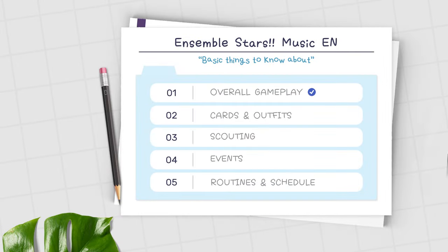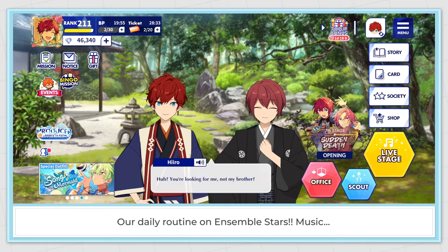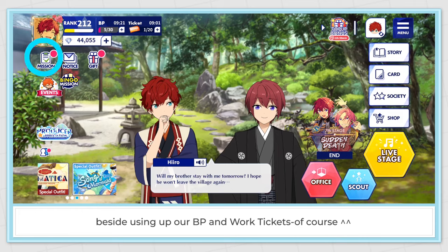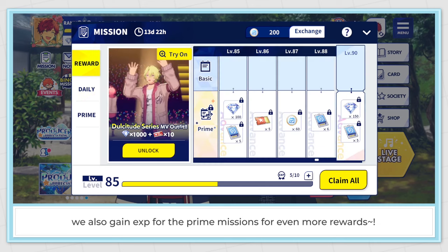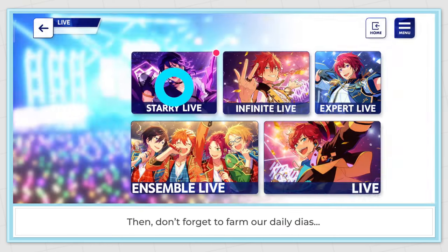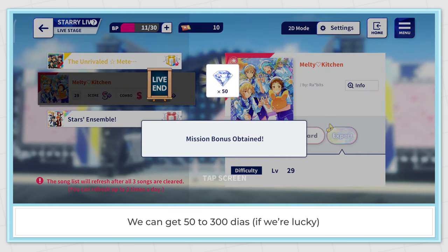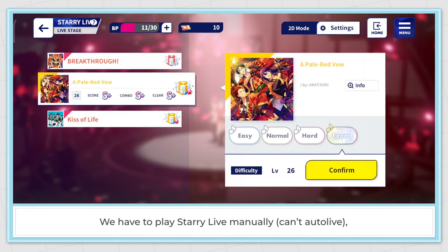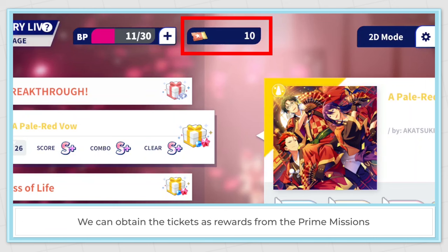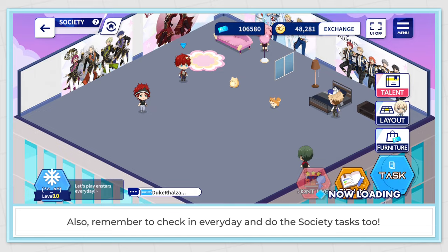Okay, we've pretty much gone through everything that happens in Ensemble Stars. Now let's talk about routines and schedules. Our daily routine, besides using up our BP and book tickets, is completing the daily missions, which also gains EXP for the Prime missions for even more rewards. Don't forget to farm our daily dias by clearing the 3 sets of Sterilife — we can get 50 to 300 dias from our daily Sterilife. We have to play Sterilife manually and can auto-live only if we use specific tickets, obtainable as rewards from Prime missions. Also remember to check in every day and do Society tasks.